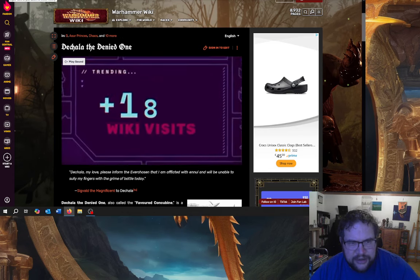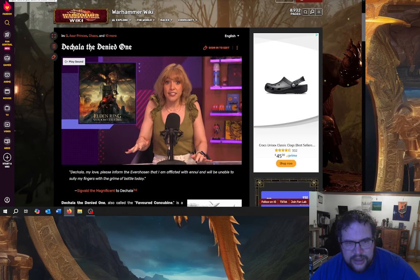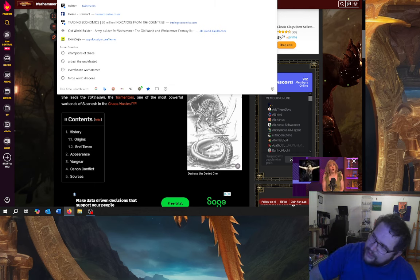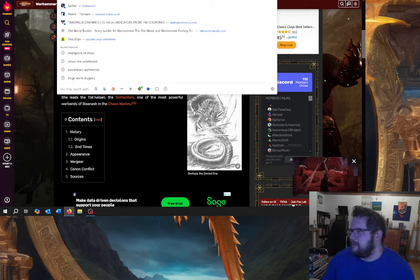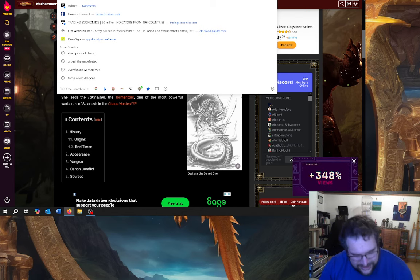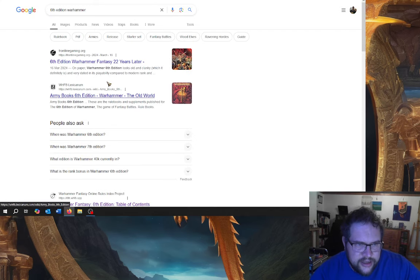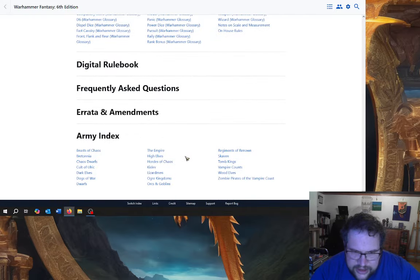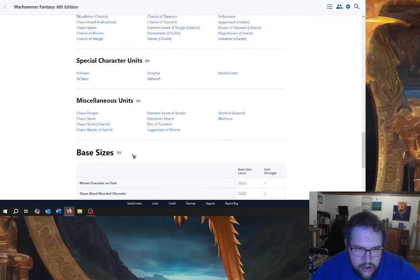I doubt they'd go with anybody who's too strongly associated with a specific god, but they've gone with one that's got Tzeentch, so they could. My favourite was the Tzeentch guy with the big double-handed sword who looked a bit like a Sword Master — I've forgotten his bloody name. Let me look at the old 6th edition book which has all the rules in it, because somebody decided they didn't want to support it anymore. Special characters: Vardek, Dorgar — I thought there was more in 6th ed.